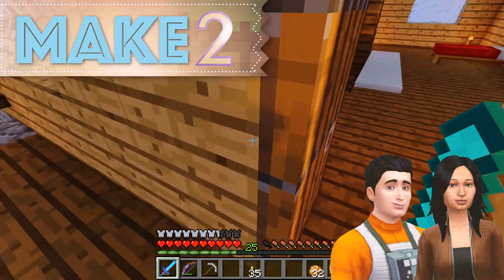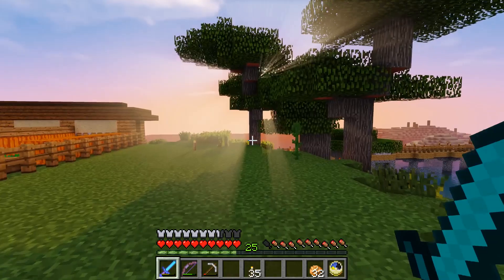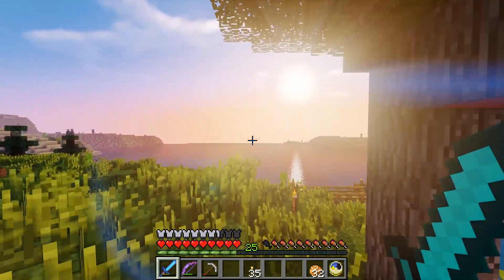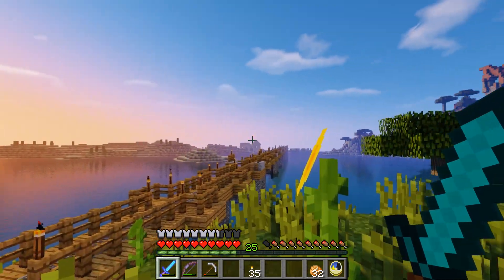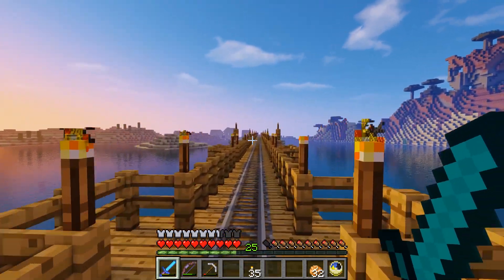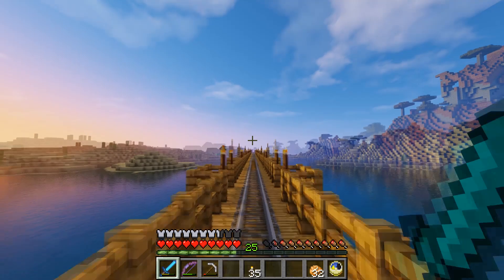Hi guys, welcome to Make Two and another episode of our Minecraft let's play series. It's been a while, we're back and we're going to do some exploring today. We're on our brand new bridge, and we tried to find a dog — a wolf — and we weren't very successful, so we thought we'd head straight past the village and see what we can find.